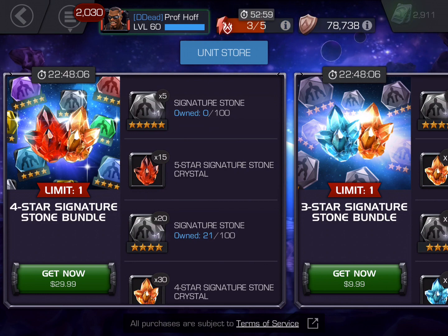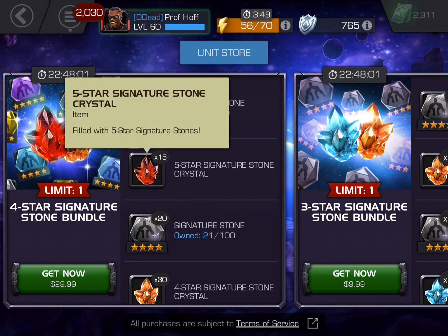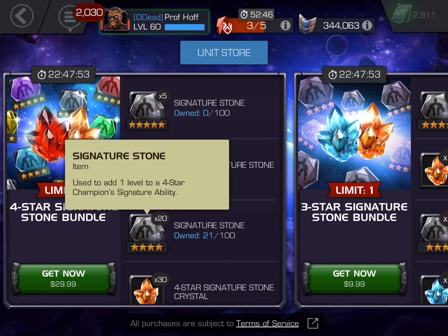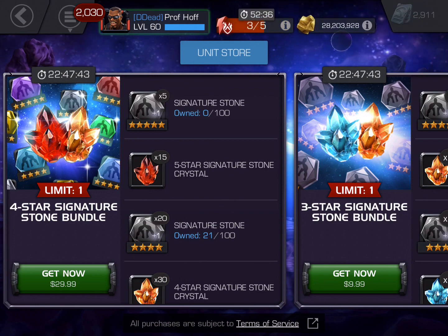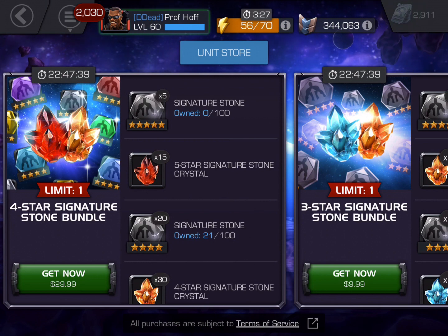Here's how I would tweak this to make it worth it: I would have 20 of these generic five-star signature stones in the deal for 30 bucks, or I would lower the price to at most $19.99. In order to maximize the value, I cannot give this higher than a five out of ten, and really in terms of what we should be seeing at this point in the game, I'm going to give this more like a two out of ten.